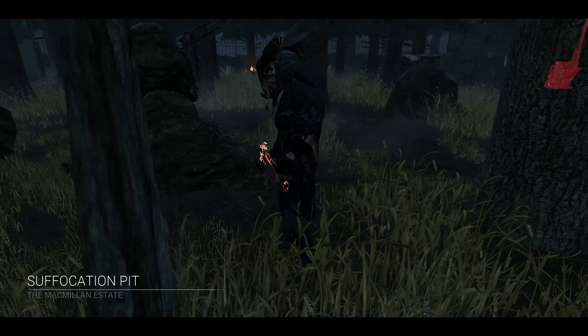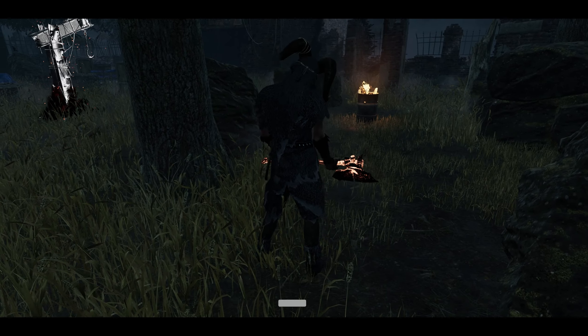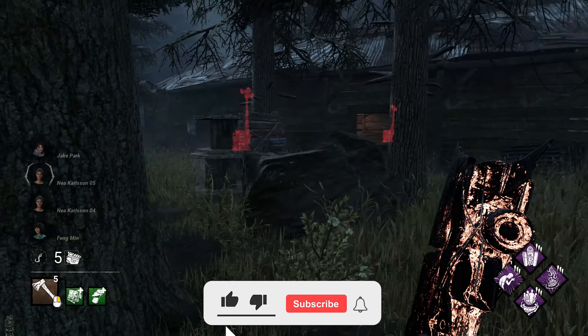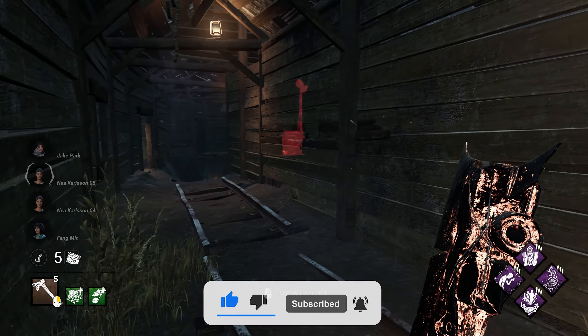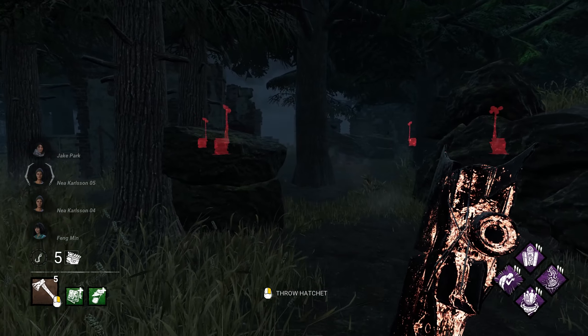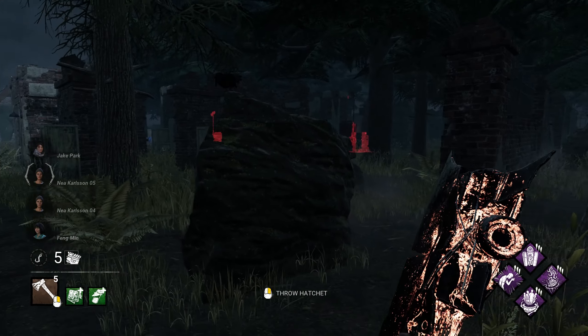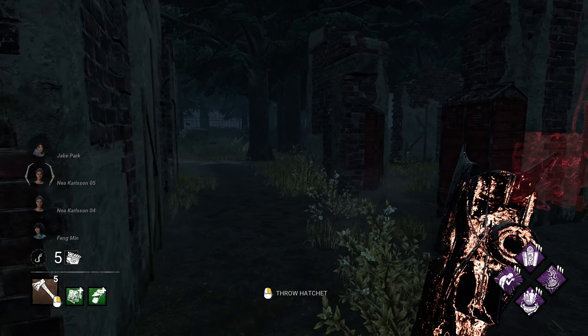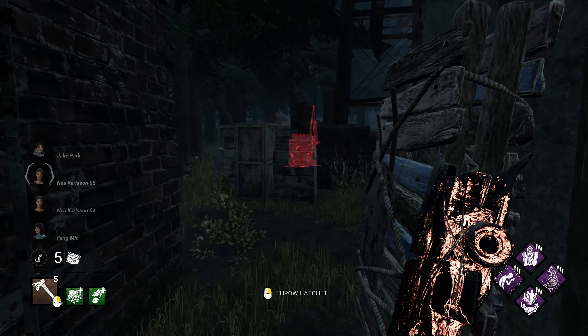All right guys, on the Suffocation Pit today trying out a pretty interesting Huntress build - something I like to call the anti-Dead Hard build. If you guys didn't know, Dead Hard is probably one of the biggest counters towards Huntress, just because survivors can pretty much predict the hatchets when thrown at a distance. So what we're running is the exhaustion hatchets as well as Fear Monger to try and counter that.